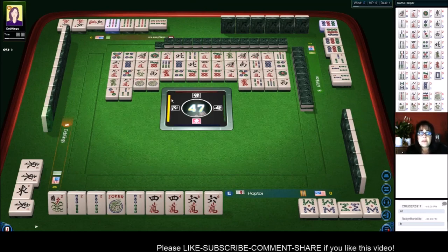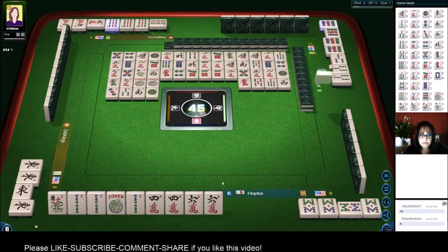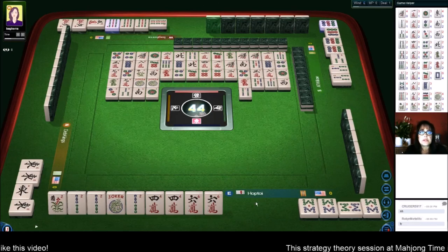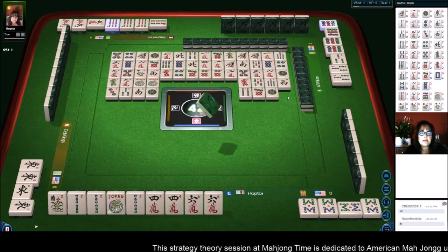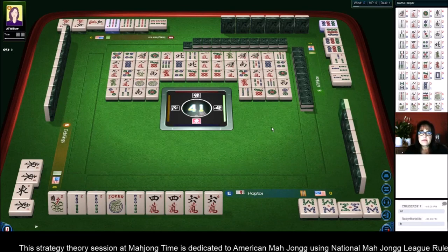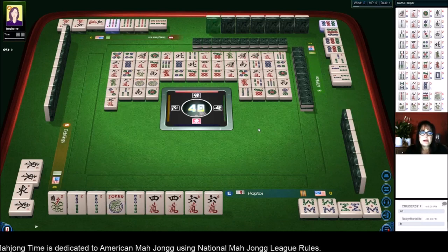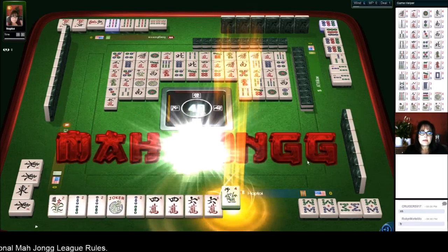The player across from us also needs jokers. There are two 7-BAMs out. They need 5-crack, 7-crack, 7-BAM, 9-BAM — that's 5-7-7-9. The player on the right needs jokers for those 7-BAMs. 4-bamboos — those were discarded. 7-dots. Early and late. 1-dot. 2-dots. So we're ready on a flower — that's what we're waiting for. 5-characters. Bamboo. There it is — Mahjong!